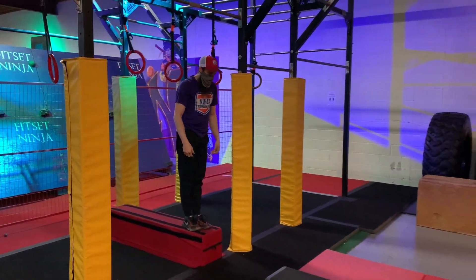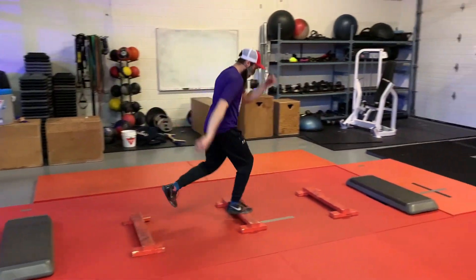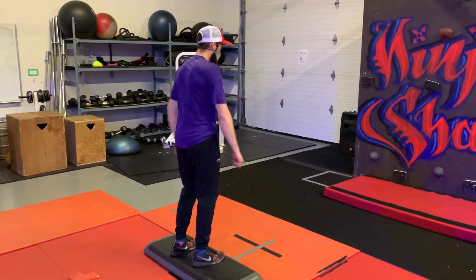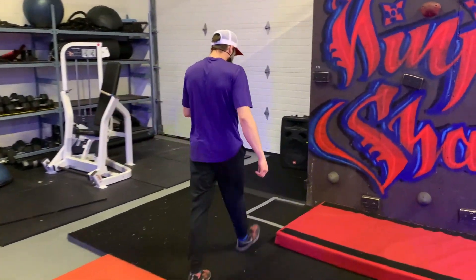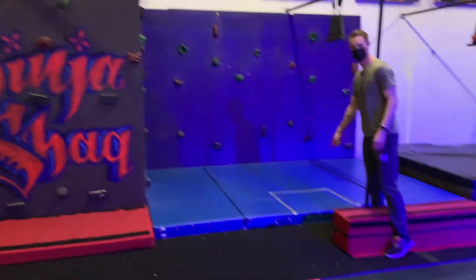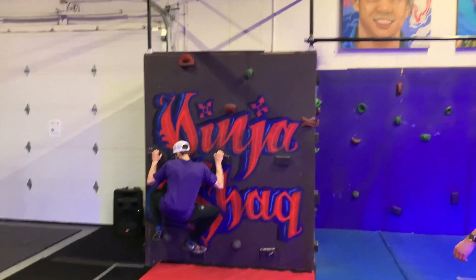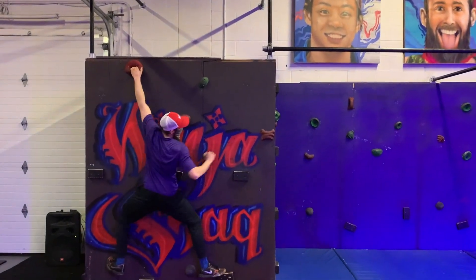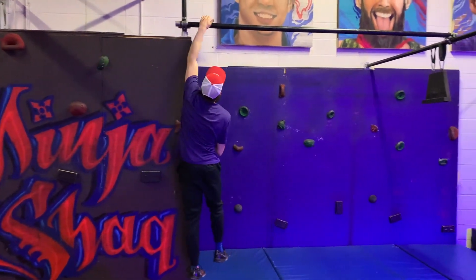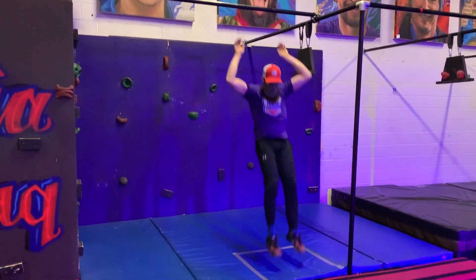From there, you can't touch the ground — you need to use your parkour skills and stride across all of these platforms to this platform, where you get the point for that completion. Then you can come off and start in the gray box. From here, you need to get into the gray box over here — you can't touch the ground. What's in play is the wall and the bar up top. Once you land in the box, you get the point.